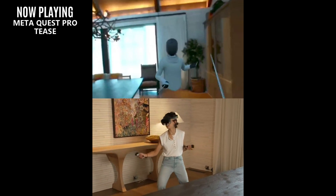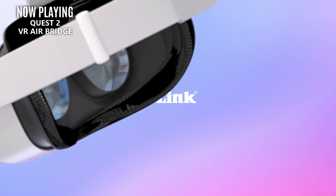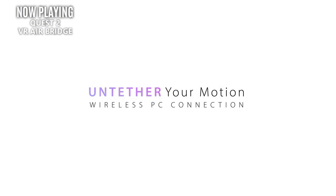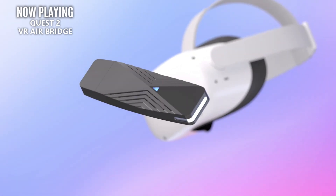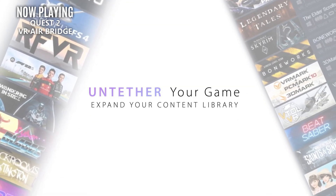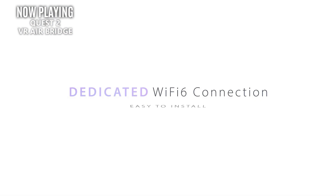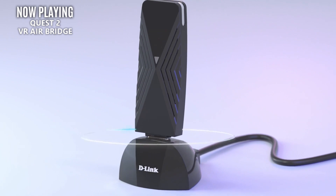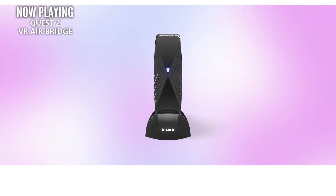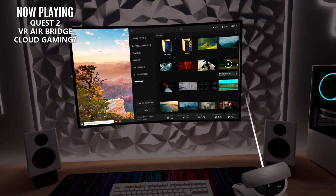A more immediate piece of technology that solves a very specific issue has finally been officially announced. I previously spoke about the D-Link AirBridge, which is a USB device that creates a dedicated Wi-Fi signal between your PC and your Quest 2. So if you want to do wireless PC VR gaming but have an old-fashioned router, or there's a ton of Wi-Fi interference in your house and both AirLink or Virtual Desktop just run like crap, then the VR Bridge should be your solution. It's designed specifically for the Quest 2, and with D-Link working directly with Meta, this device is supposed to produce the lowest latency possible.